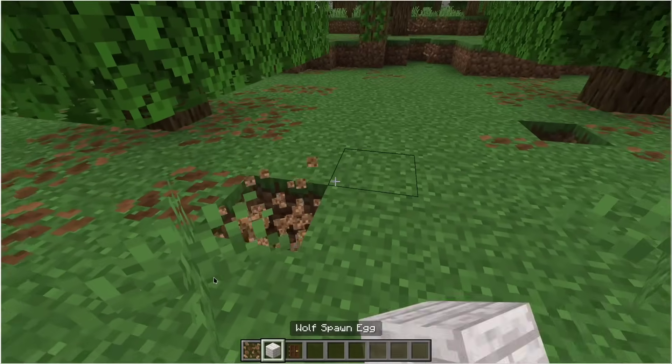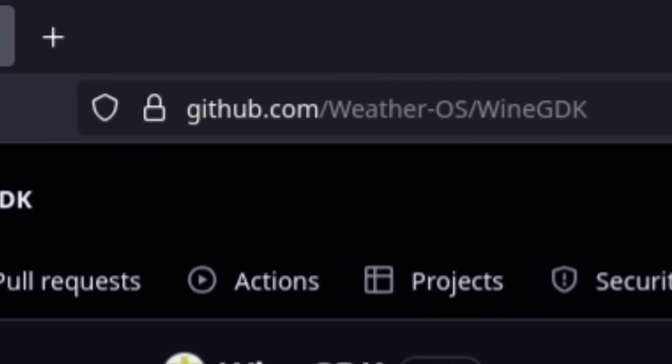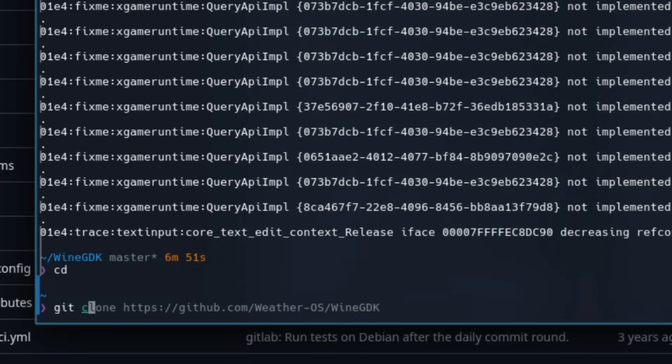I gotta show you how to set this up now, so let's go. First, this is the GitHub link to the project, which will be linked down in the description and comments. You wanna git clone the repository into whatever directory you want it to be in. For most people, this will just be put right into their home directory.